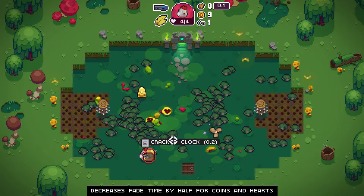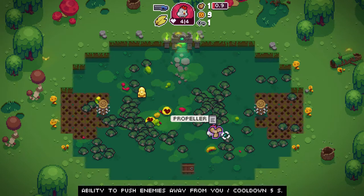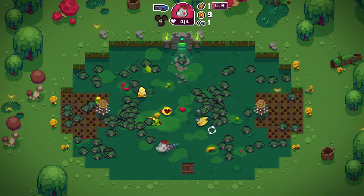I'm always tempted by these artifacts — that's part of the game. You want to see how much you can hurt yourself, and in the end you'll end up helping yourself if you take the leap. So I'll grab up the cracked clock. That's absolutely fine. Propeller — ability to push enemies away from you. Cooldown is five seconds. Let's see how that works. Oh, that's pretty sweet, actually.